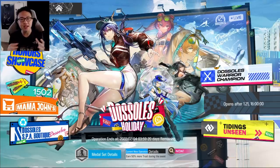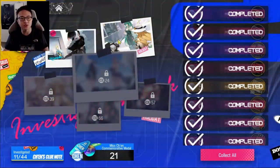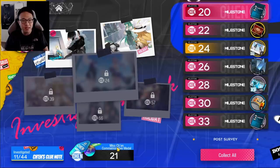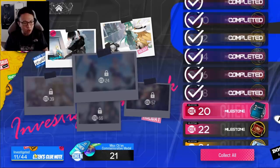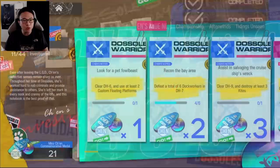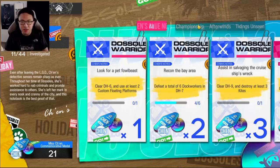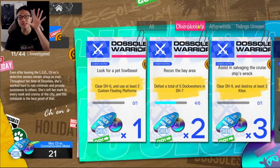Let's run through the menu interface together, and then we'll talk about how to get all the currencies you want. I'm going to click on Honor Showcase first. Honor Showcase is this screen right here — it needs you to collect these things called the Chen Commemorative Medal. You click over here on the Chen Clue Note, which shows all of the quests you can do during the event. Championship covers the normal stages DH1 to DH9.